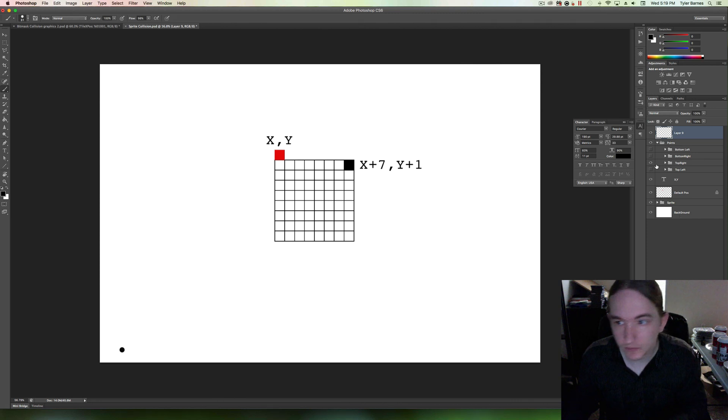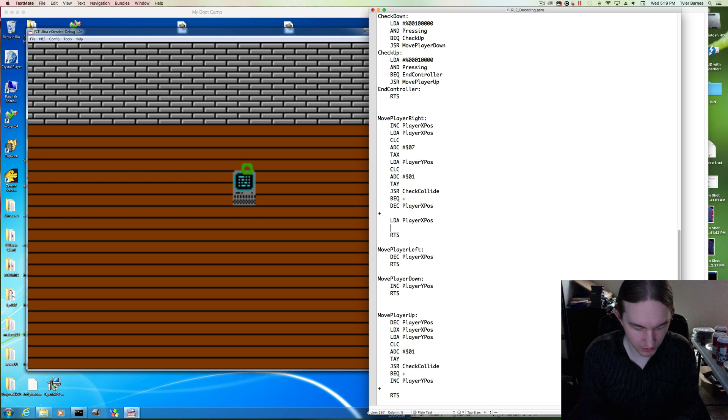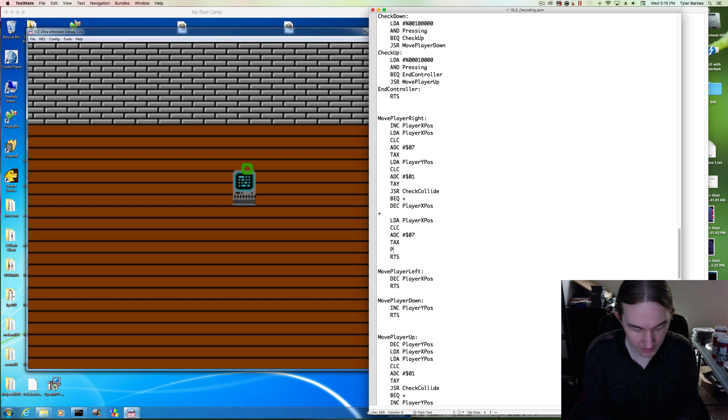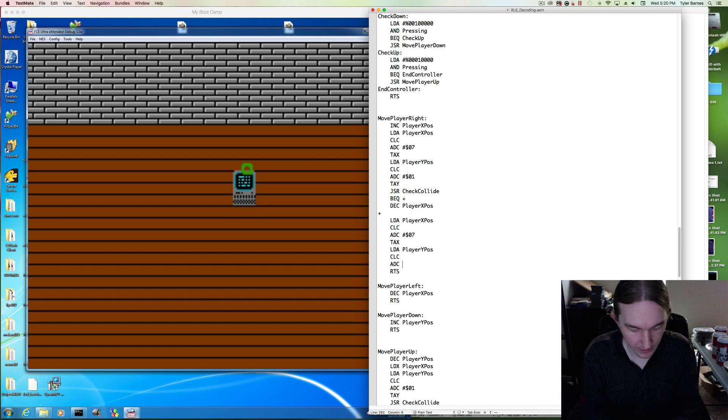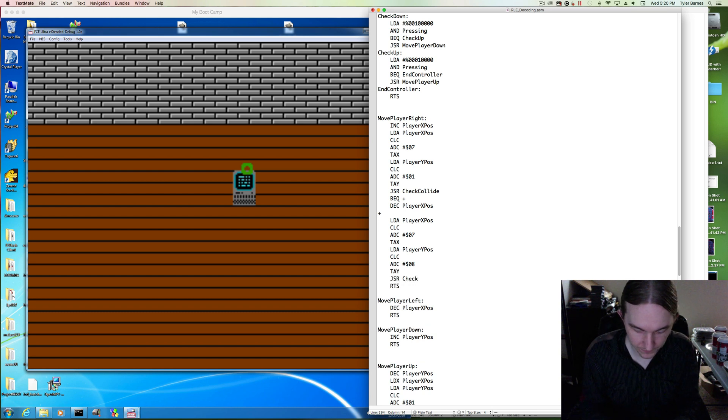That second point is x plus 7, y plus 8. Load a with player x position, clear the carry, add with 7, transfer to x. Then y plus 8: load a, player y, clear carry, add 8, transfer to y. Jump to check collide and do our branch.